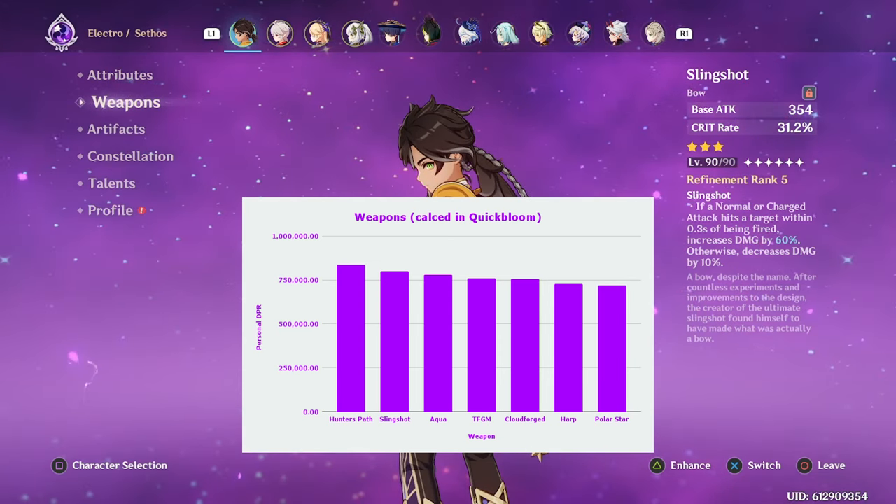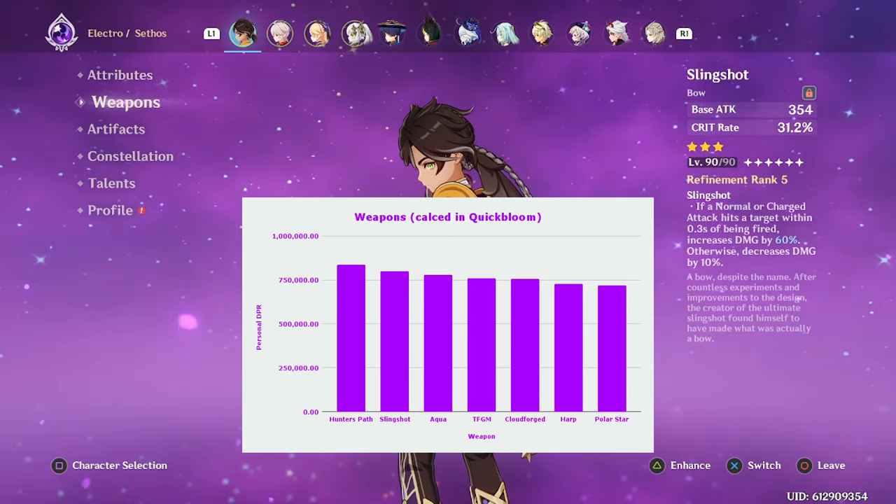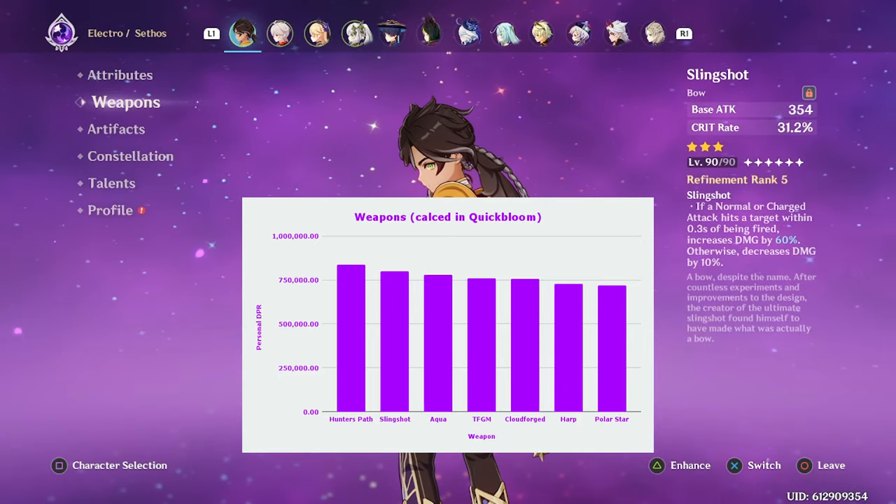However, if for whatever reason you don't have Slingshot or you just don't want to level it, you can use other weapons like Aqua Simulacra, the 1st Great Magic, or the new 4-star bow Cloudforged.